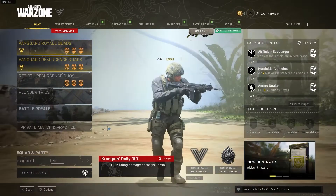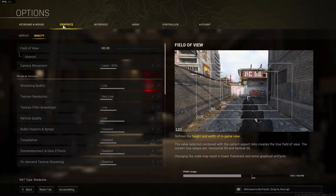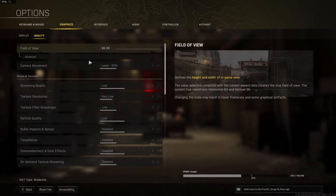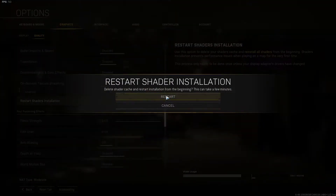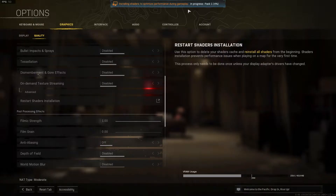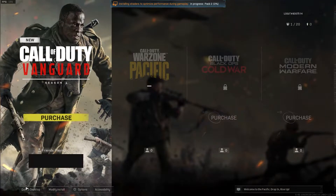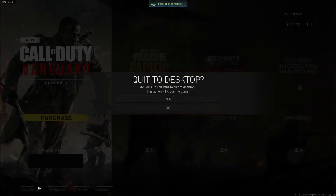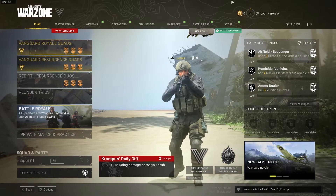Method one: open the game, go to options, press on graphics, go to quality, and scroll down until you see restart shaders installation. Left-click on it, press restart, and wait a few seconds. When the installation is completed, press back twice, then press quit to desktop, press yes, open the game, and the problem should be solved.